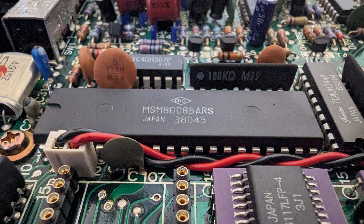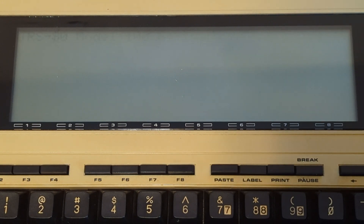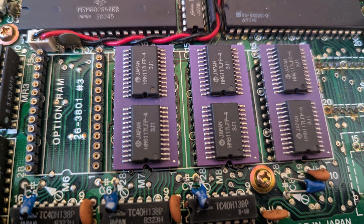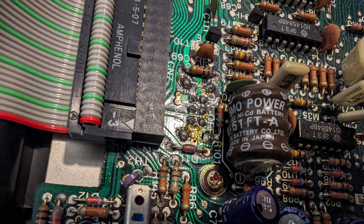The Model 100 sports an Intel 80C85 CPU running at 2.4 MHz, a built-in 40-column 8-line display, a QWERTY keyboard with function keys, multiple I/O ports, and built-in Microsoft BASIC. This model also has 24 kilobytes of RAM, a tier that cost almost $1,400 in 1983, or about the price of a fully kitted out 16-inch MacBook Pro in today's money. It's powered by four AA batteries and has an onboard rechargeable battery to keep memory saved for up to 30 days while powered off.